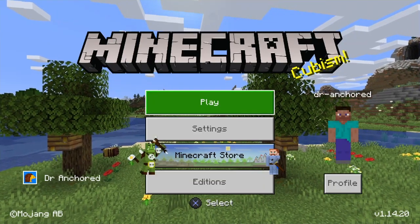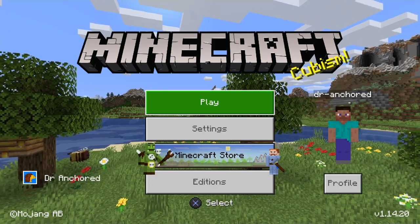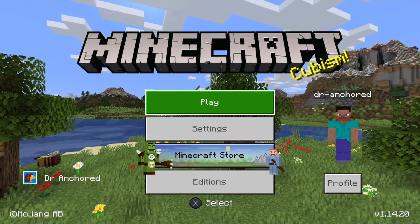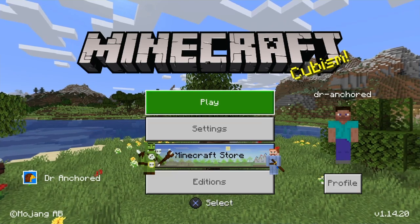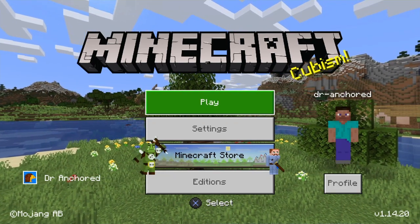Now for the general fixes. Classic skin choices no longer revert after reloading the game. Fixed .mcworld and .mctemplate files not importing on devices running iOS 13. Fixed the LittleBigPlanet world and textures not being usable if the game was installed from disk.